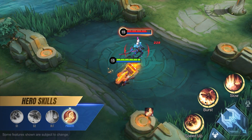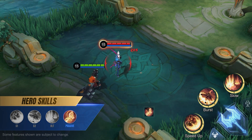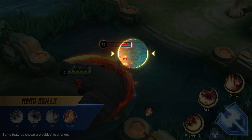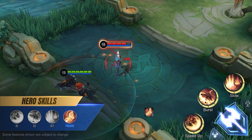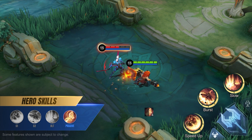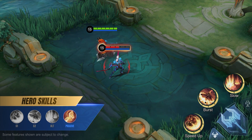Passive skill: Fighting Spirit. After dealing damage, Aulis gains a stack of Fighting Spirit every second, increasing his physical attack and physical penetration, and stacks up to four times. At max stacks, he also gains increased movement speed and basic attack damage.